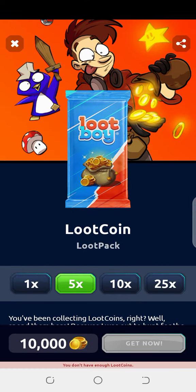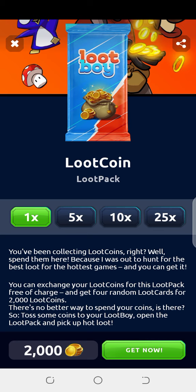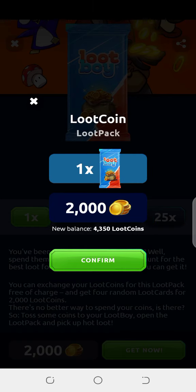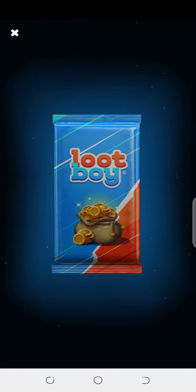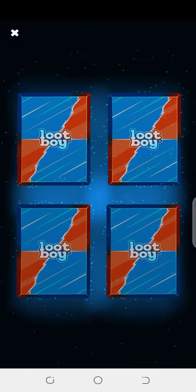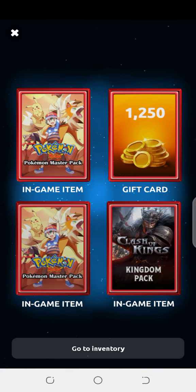I am going to claim a 2,000 coin loot pack. Let's open it. After that, I am going to share three working coupon codes, so make sure to watch this video to the end. Here I have opened this and I got four different packs. I got profit 12, 150 coins, three Pokemon Go Kingdom packs, a Clash pack, and a lot more — that was my lucky secret.